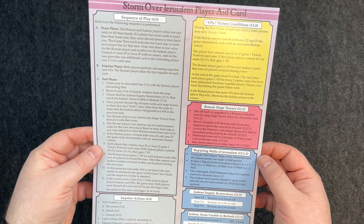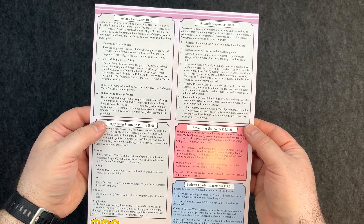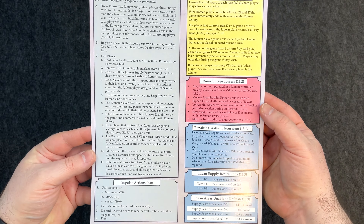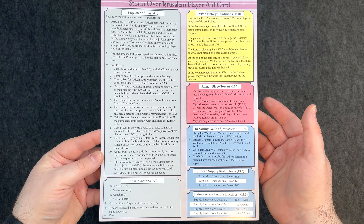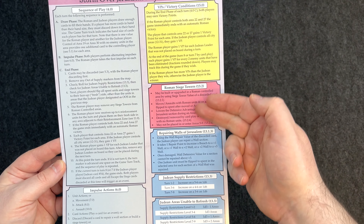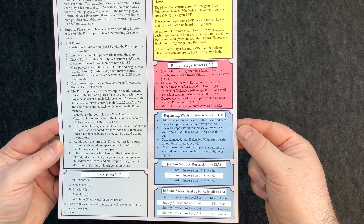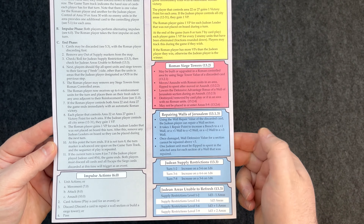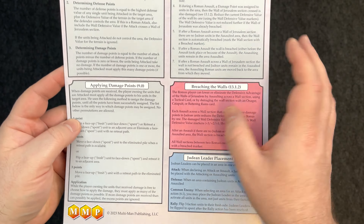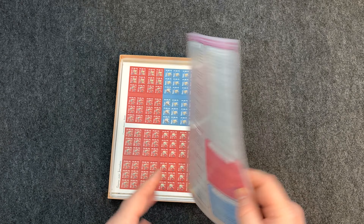Here's the Storm Over Jerusalem player aid card — double-sided cardstock. Not too thick, but that's all right. You can see: sequence of play, your actions for taking your impulse, BP conditions, Roman siege towers, repairing, special rules, Judean supply restrictions, Judean areas unable to refresh, attack sequence, assault sequence, applying damage points. Nice to have those on here. And there are two of them — playing solo, one up this way, one up that way — how I like to do it.